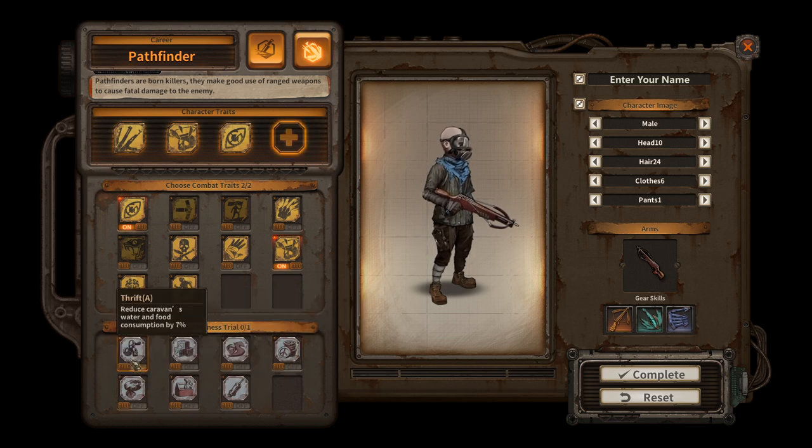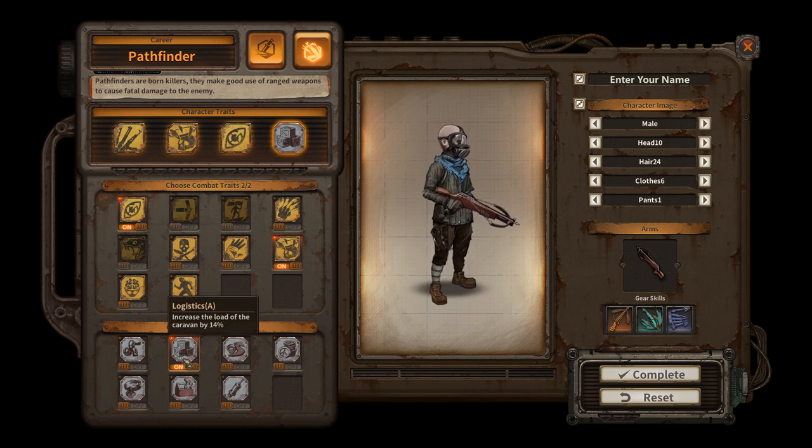Then we can pick a business trait. We can increase the caravan's consumption of water and food, or increase the load. I'm going to increase the load of the caravan — that's really important because you're going to need a lot of load to make it work.